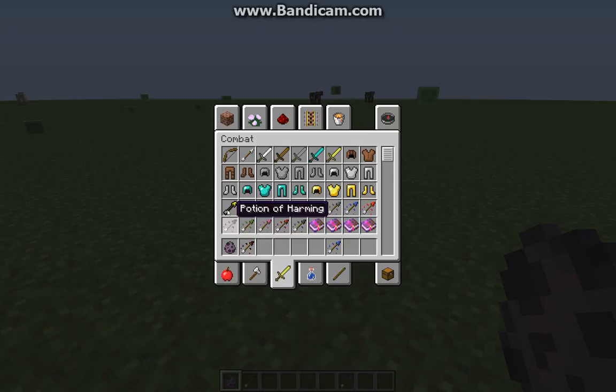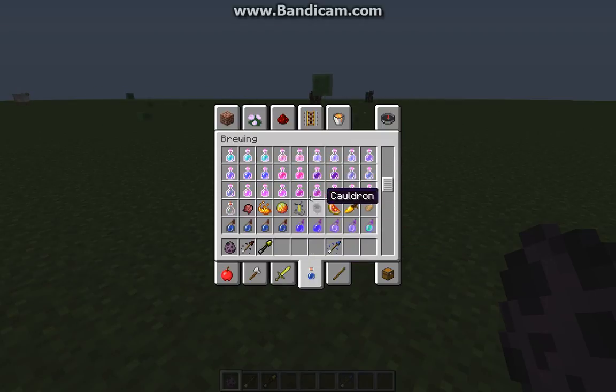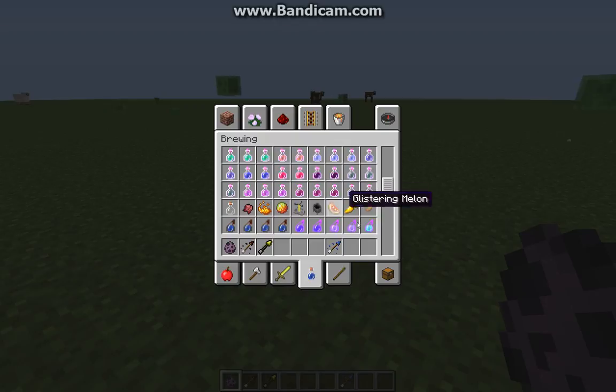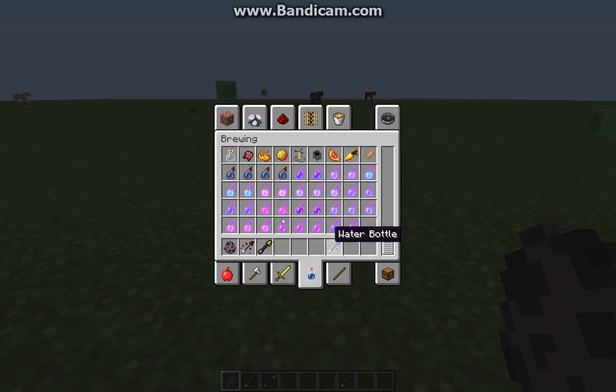Let's try out Harming. Oh, spectral arrows show a glowing outline. I wonder if they added any new potions — wait no, I'm thinking of the Xbox version. Did they ever separate it? Like, look, they're conveniently separated from these.